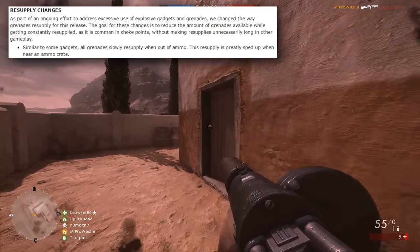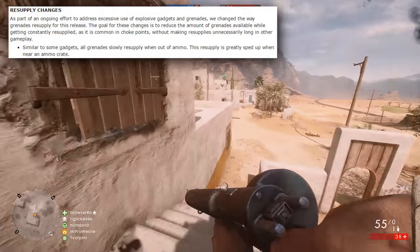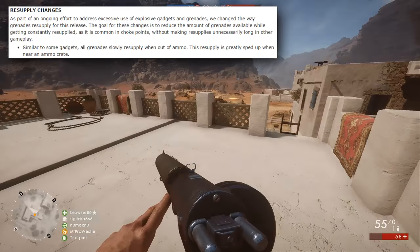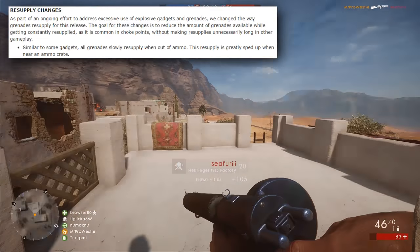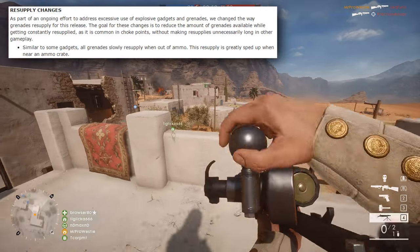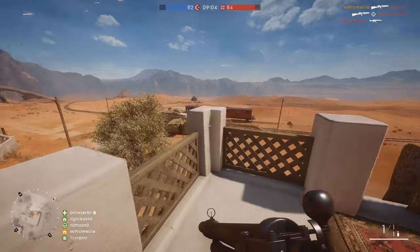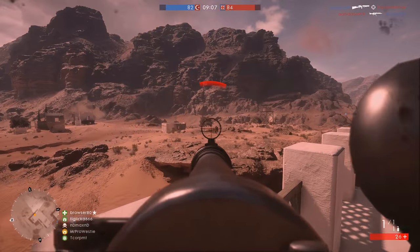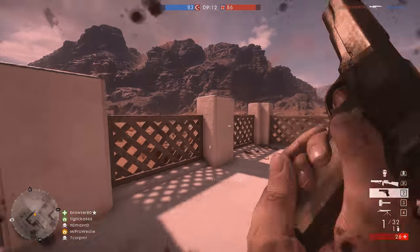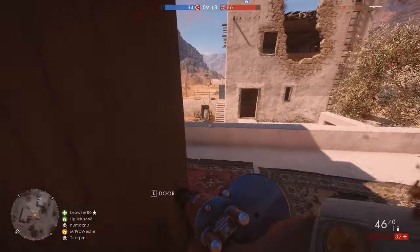The goal for these changes is to reduce the amount of grenades available while getting constantly resupplied, as is common in choke points, without making resupplies unnecessarily long in other gameplay. Similar to some gadgets, all grenades resupply slowly when you're out of ammunition, and this resupply is greatly sped up when you're near an ammo crate. So essentially, DICE are redefining the current system — all grenades will have a resupply timer, and that timer will be sped up when you approach an ammo crate.